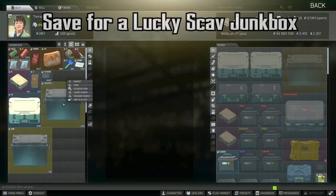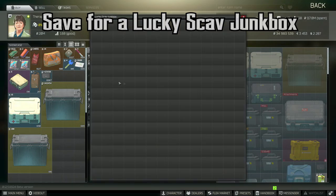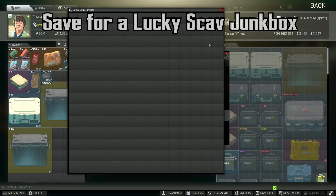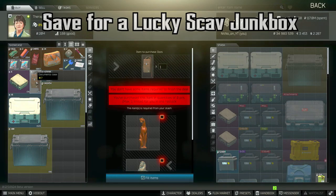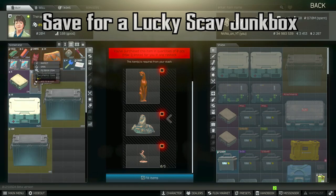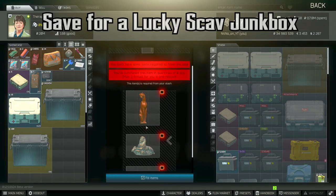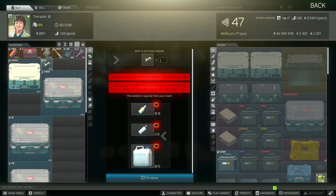With all the looting you're going to be doing, even if you have the increased stash, you're going to be running low on space. I would definitely suggest saving for a lucky scav junk box. This is just going to make life so much easier — throw all of your junk in there after you finish a raid, then you can sort it later. Even late game, you're never going to get rid of that lucky scav junk box, so get it early. It is expensive — it's going to be a million plus — but I would definitely recommend just going ahead and splurging on that. Now if you're looking for another way to go broke, I would suggest getting a docs case. This is going to allow you to put all of your valuable keys in one place and you can put that in your secure container. If you find a bunch of keys or just want to do a loot run with your keys, you can bring them all, and you can also throw money and key cards in there as well.